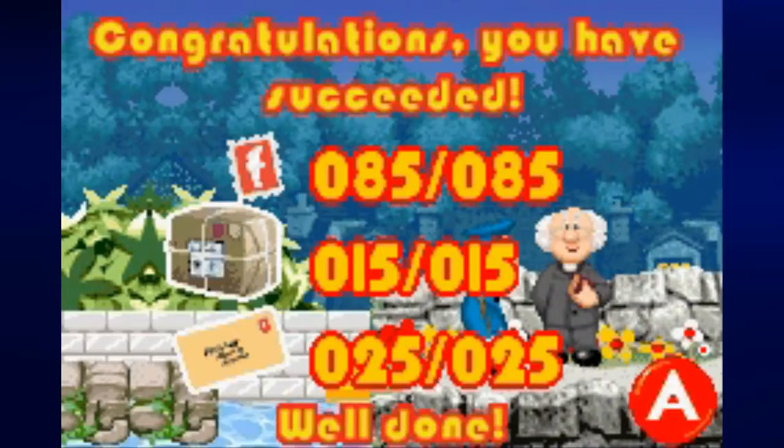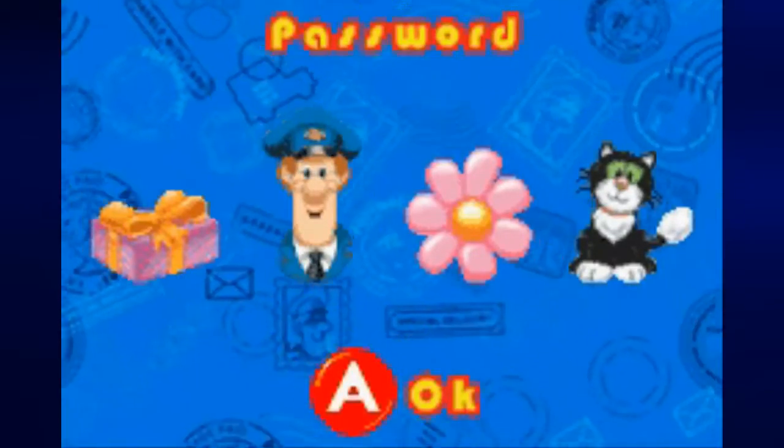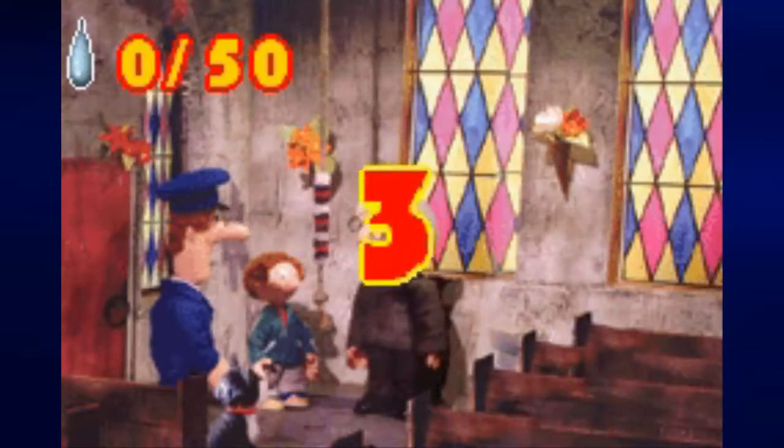And we have picked up all 85 stamps, 15 parcels, and 25 letters, and we have found Reverend Timms. The password is: Present, Postman Pat, Pink Flower, Jess.